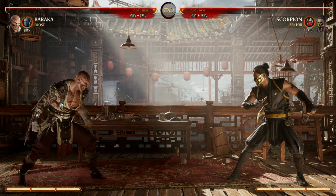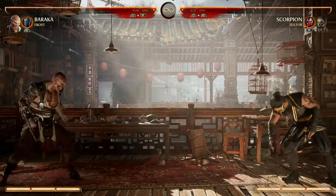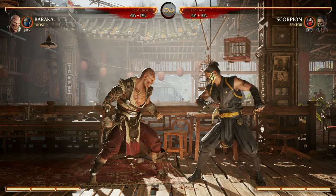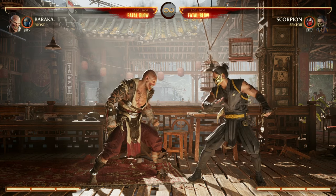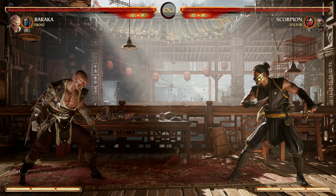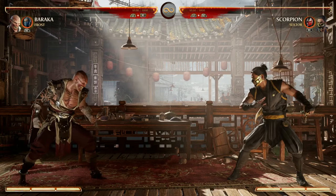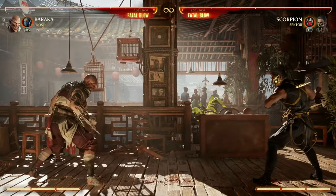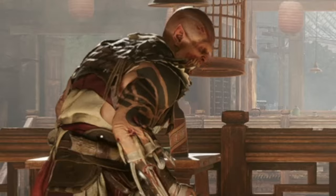A strategy you might use is to enhance your back forward 1. What happens is it creates a spike in your opponent, and from then on your opponent takes more chip damage — allowing you to be more aggressive, and they'll take more damage even if they're blocking. Personally, I want to do that in a combo to get the guaranteed hit, so I know they're punctured and will take extra block damage, and then just be aggressive.